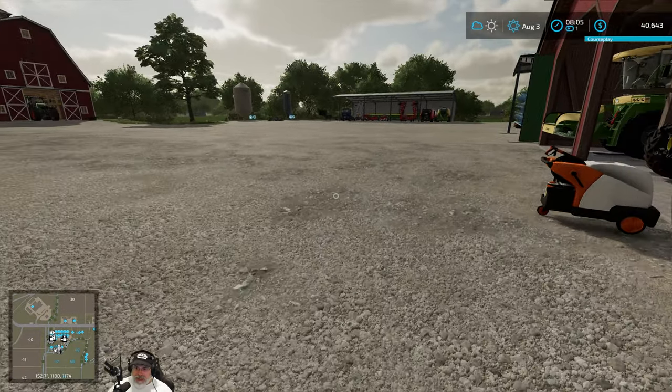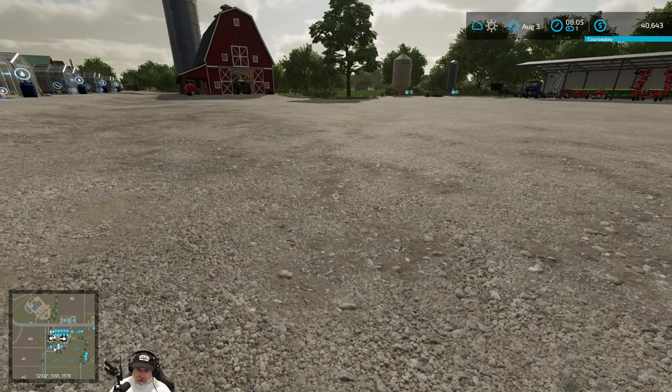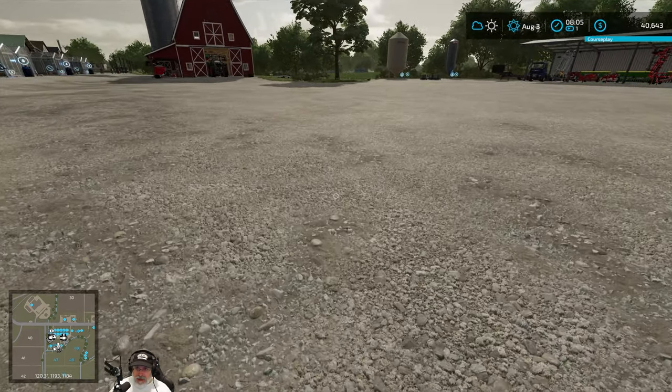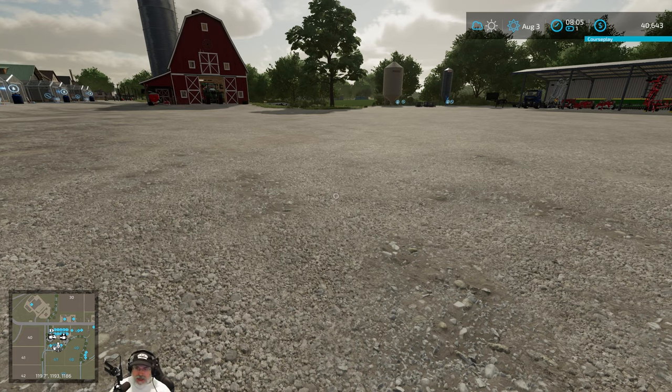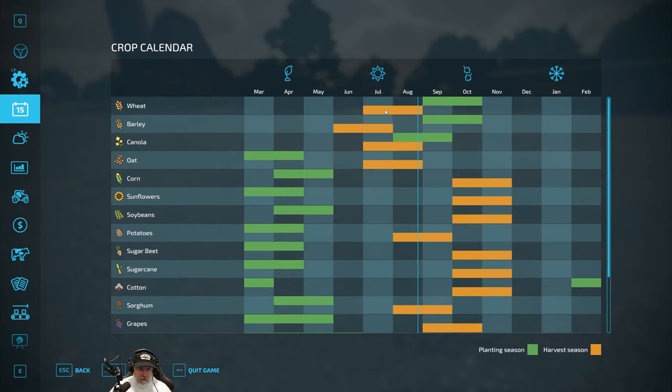Welcome back to Farming Simulator 22. I'm an Old Guy Gaming, and in this episode we're going to get our new field plowed and expanded, ready for planting barley next month. It's August the 3rd, and if we look at our crop calendar, we can plant wheat or barley next month. I'm probably going to do barley because it's a little more valuable than wheat typically.